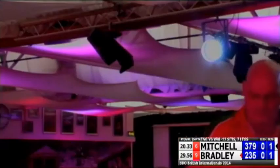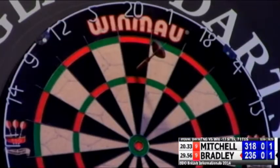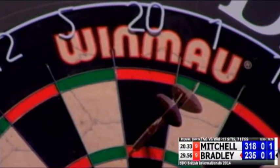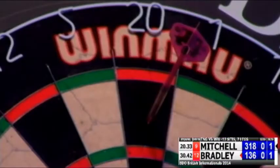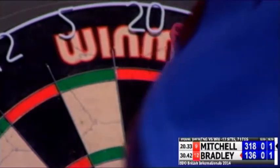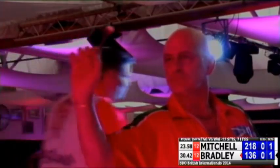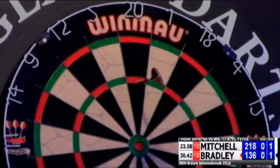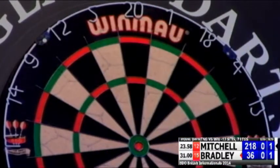Now Scott easing his way into this. Tony's had the advantage of already playing a game. Good tonne. 136 for Tony. Looks like a single 20 — it'll stay there. 100, it's only a tonne, but it leaves double 18. Scott on 218.